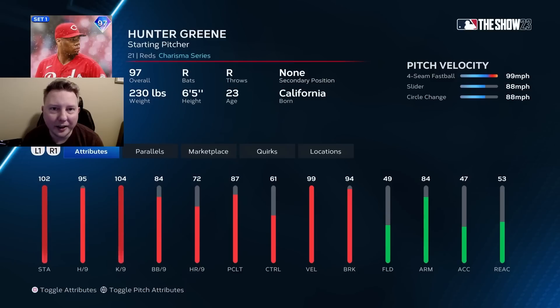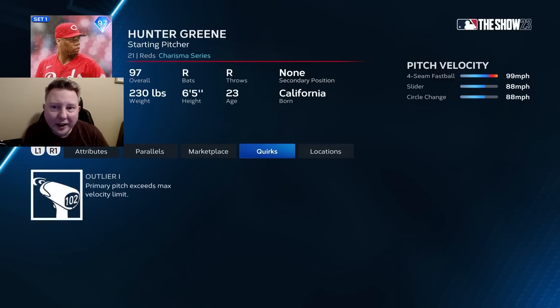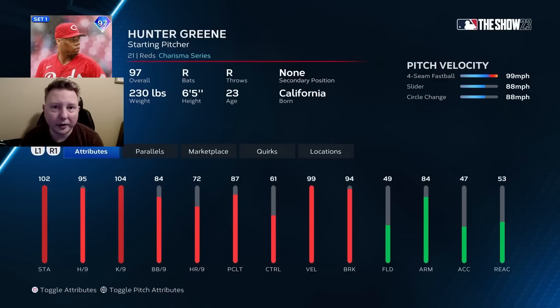This is possibly another hot take with Hunter Greene, but I actually think this card is pretty terrible. Despite the fact that he has outlier, he only throws three pitches, and his off-speed pitches are the exact same speed. This is basically a relief pitcher disguised as a starting pitcher, and his per-9s don't really make up for it. So this is actually a C-tier starting pitcher for me.